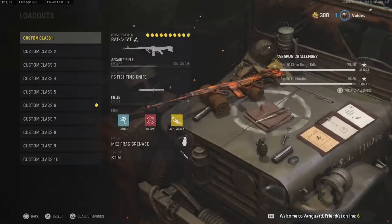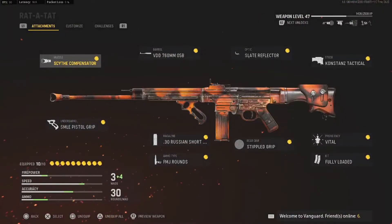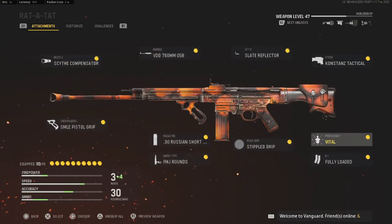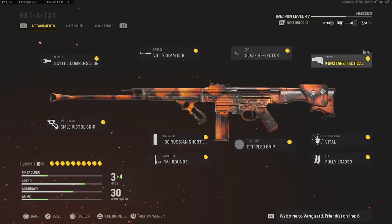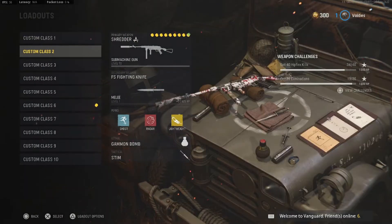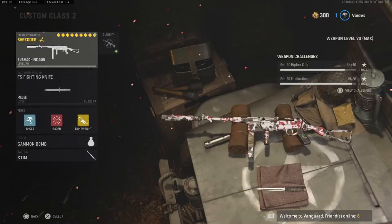My first loadout is my STG. My main one is the MP40 — it's probably the best MP40 class you can make for search or respawn, either one.